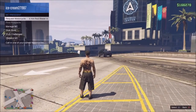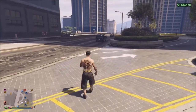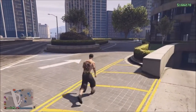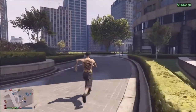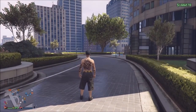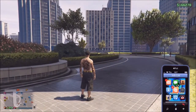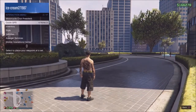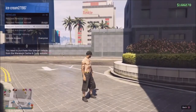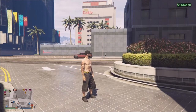Right now I'm going to call out my Oppressor so it returns that storage slot, then I'm going to return my Oppressor and request out my Ruiner 2000 to show you that it is technically now the Retro — that Retro is now stored inside my special vehicle warehouse. Go to vehicles, request the Ruiner 2000, and when it shows up it'll show up as the Retro.